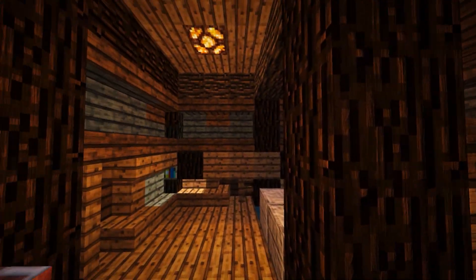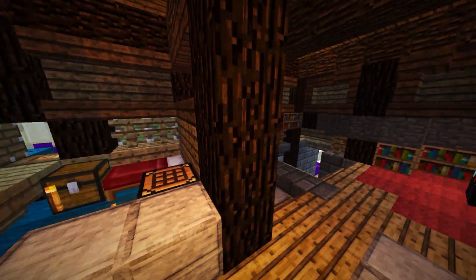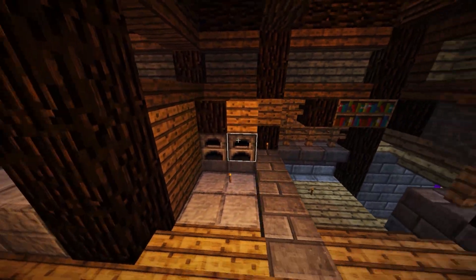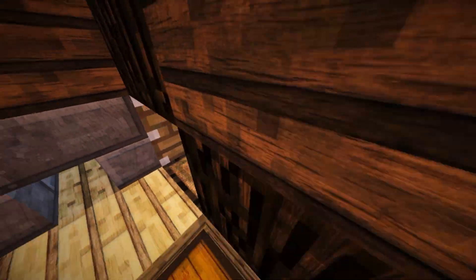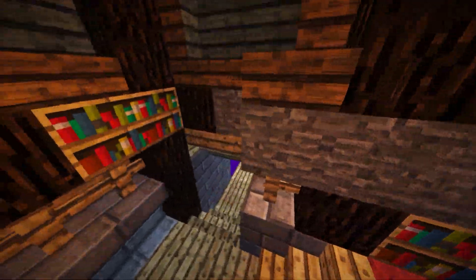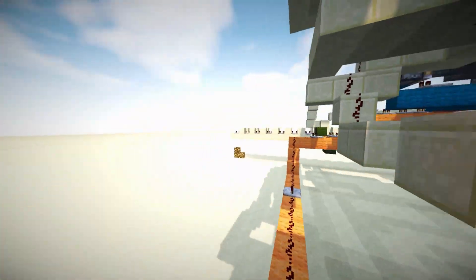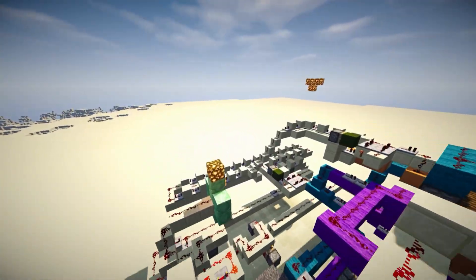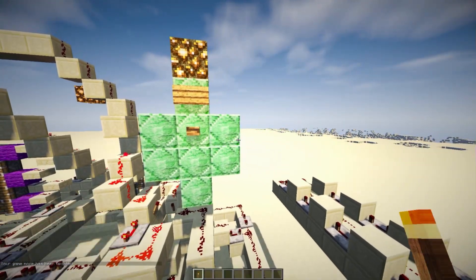Now, to turn this off, there's actually a reset button on the outside, but I'm not going to do that. This map actually works best on 1.7, because there are a few blocks missing in 1.8, which kind of makes the map look a bit weird. You know what? I'm going to go outside and try to reactivate the system. I'm not sure if it's going to properly transform it back into a cave, because I've only ever tested this in 1.7.